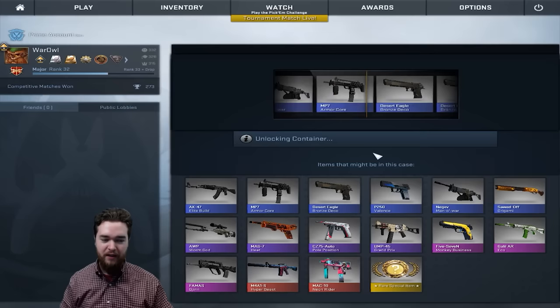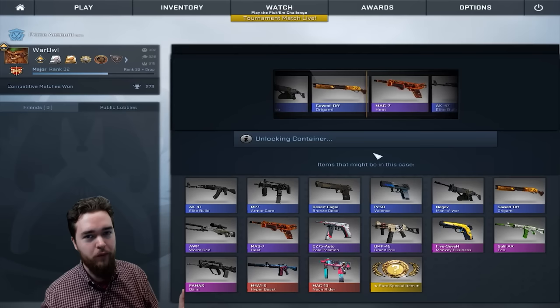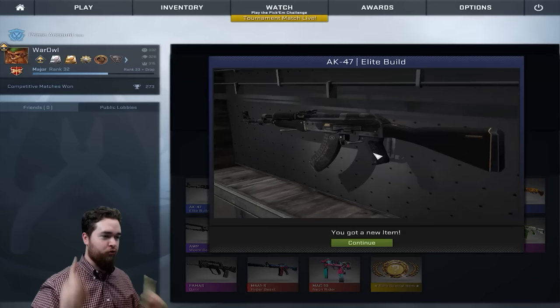First case of the day is our Chroma 2 case. Whatever we get, we've got to get frags with it. If you're new, that's what we do — we disguise it, it's supposed to be an unboxing video. And it's an AK, guys. This is the true test! This is going to be quick. We'll do 3 cases, 20 frags.